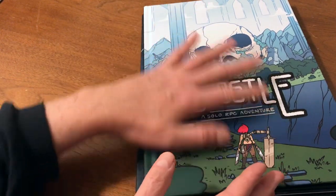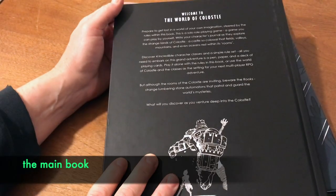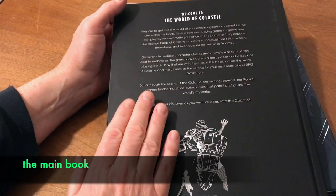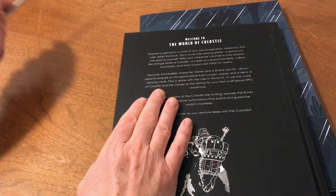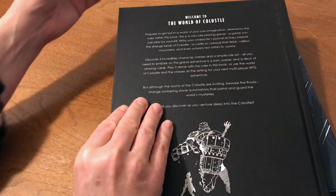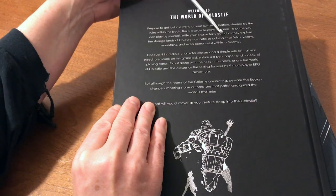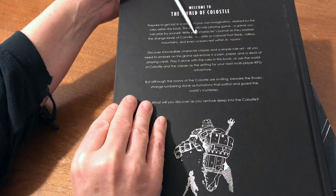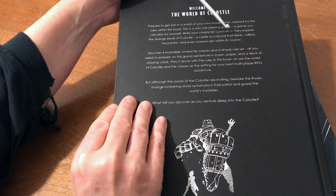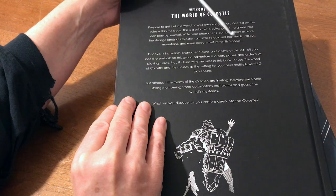This is a journaling game. Looking at the back of the book, it says: welcome to the world of Colossal. Prepare to get lost in a world of your own imagination, steered by the rules within this book. You write your character's journal as they explore the strange lands of Colossal — a castle so colossal that fields, valleys, mountains, and even oceans rest within its rooms.